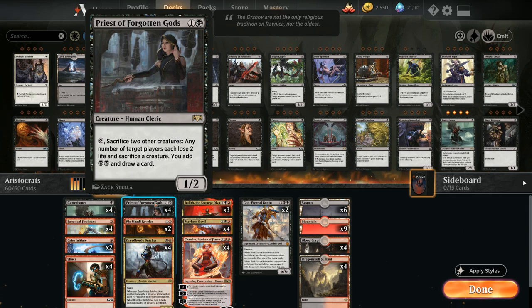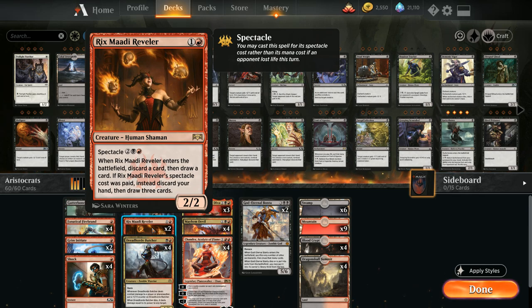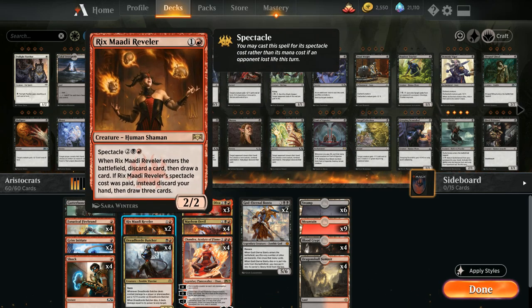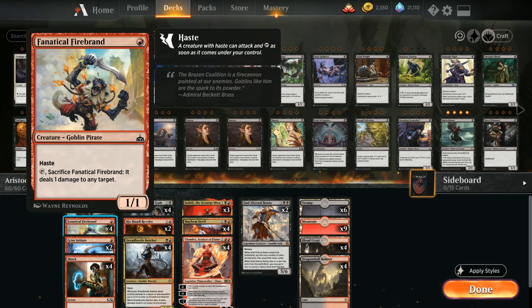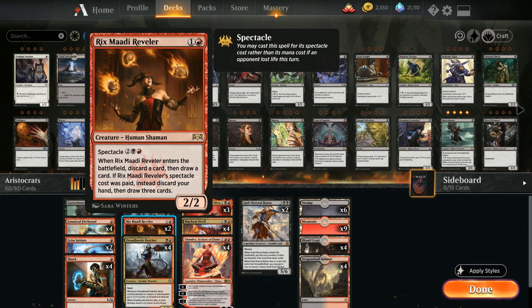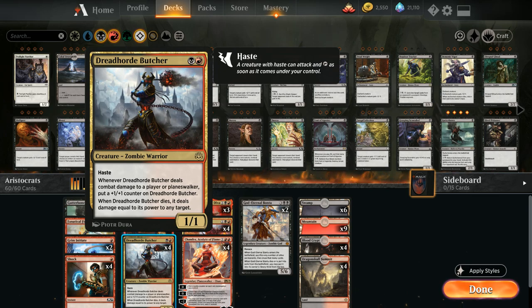At two mana we have the full playset of Priest of Forgotten Gods, one of the centerpieces of the deck. We also have two copies of Rix Maadi Reveler — a two-mana 2/2 that makes us discard a card and draw a card on entry, filtering away extra legendaries or lands when flooding. With Spectacle, for four mana we discard our entire hand and draw three fresh cards, a great way to refuel. Spectacle is fairly easy to enable between Firebrand, Shock, Priest, and Chandra.